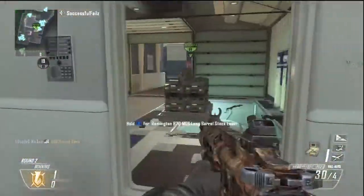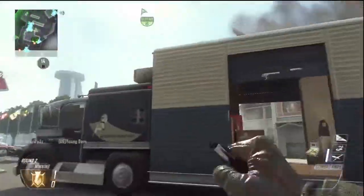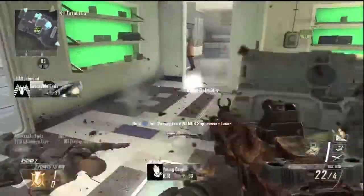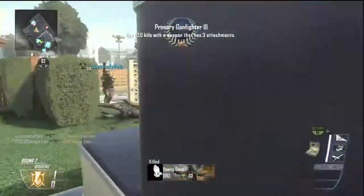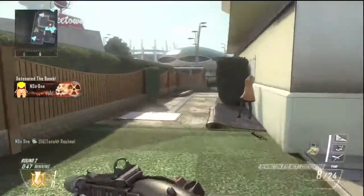You definitely want to use the grip, and then the other attachment choice comes down to you. If you really don't like the iron sights, use a red dot. If you do like the iron sights, use a silencer. If you don't like the iron sights but you want to use a silencer, use both — because you can do three attachments. If you stick to that, you'll definitely find a lot of success with this gun.